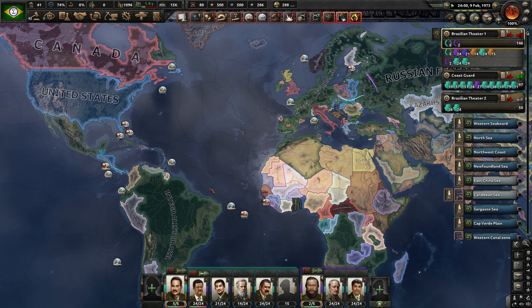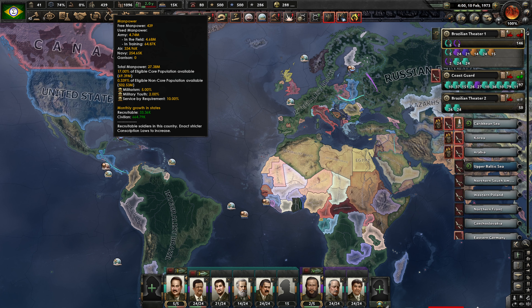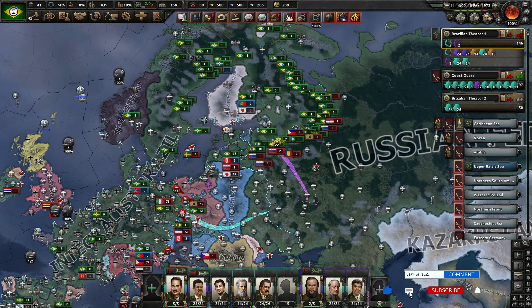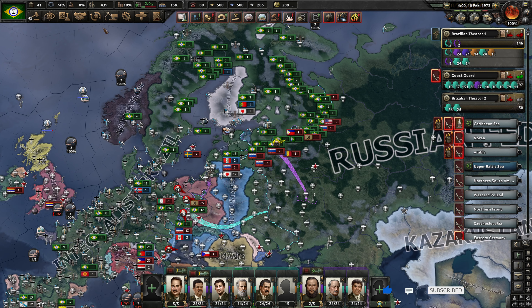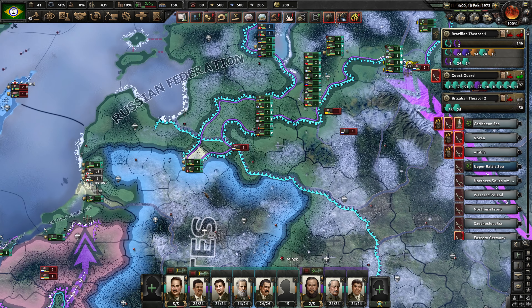Hello everybody and welcome back to Hearts of Iron. I don't know if this is a bug or what — it feels like every time I start a new episode we have around 30,000 manpower, but then it just immediately disappears. I've been noticing that when I load up the save, we have almost exactly 30,000 manpower. Maybe it's a display bug?